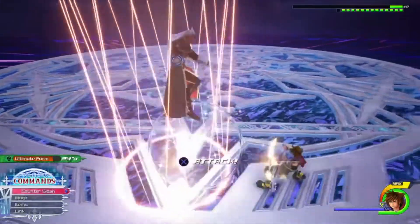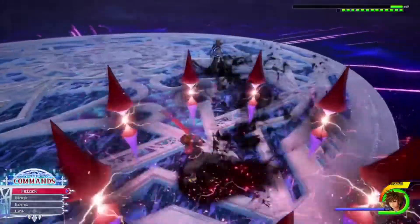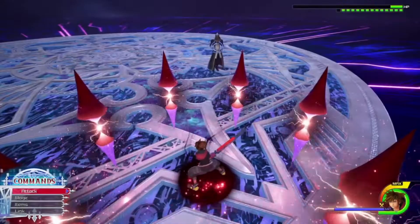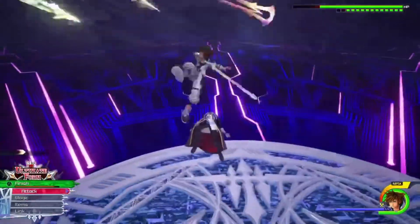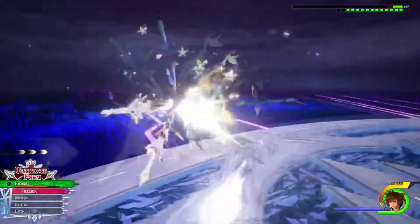He's doing this attack again — just smash guard. Here's a different way to dodge: instead of jumping over it, you can react to when the dark claw comes out and dodgeball. Then dodgeball the second one and hit him. You cannot guard either of those attacks, so you have to dodge them in some way.